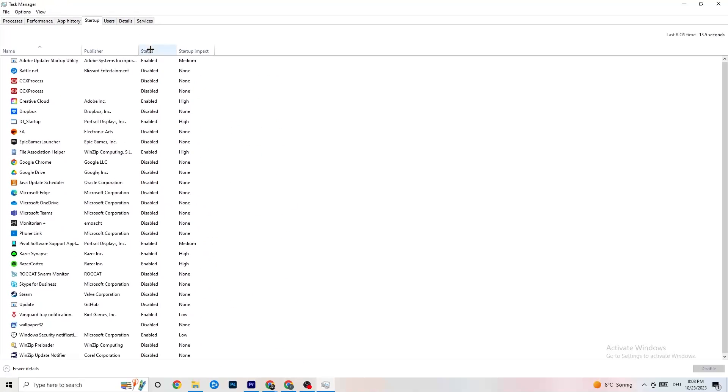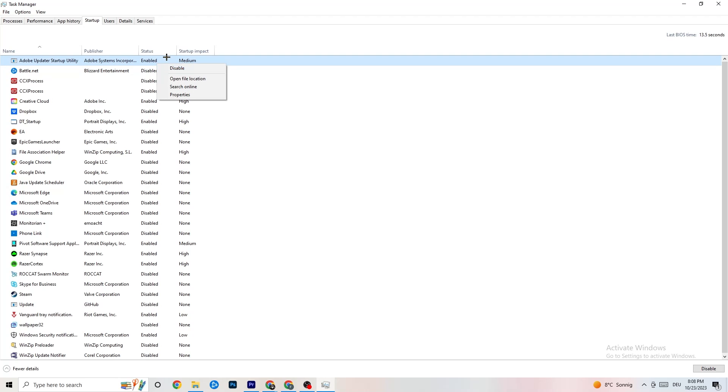Go to the 'Startup' tab in Task Manager. I've disabled nearly everything here. Disable every single program that is auto-starting in the background that you don't need, as this will decrease your GPU and CPU usage. Right-click any startup program like an Adobe updater and click 'Disable.' Do that for every program you don't need. Then close Task Manager.